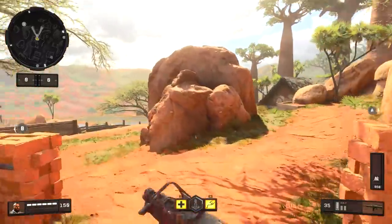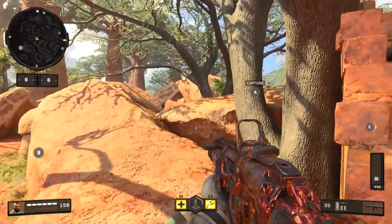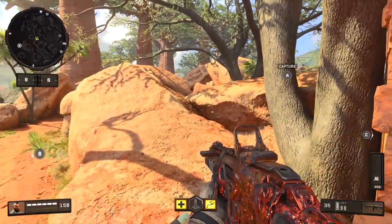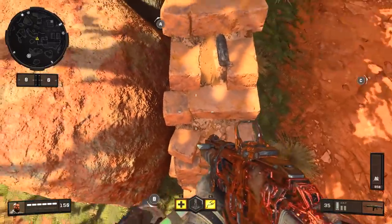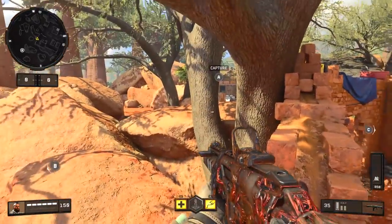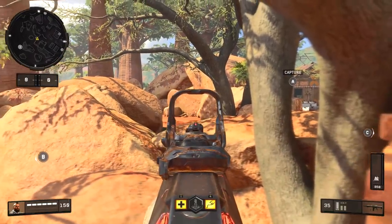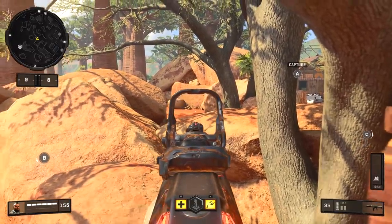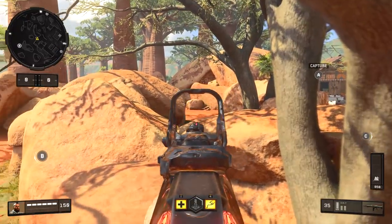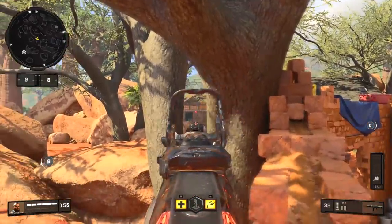Even though those spots are pretty good for challenging that window, I can do a lot better. Come to this area, mantle up on this wall — you can't really see much from there — but there's a little invisible ledge here. If you hit jump one more time while pushing forward, you'll hop up onto this ledge, and look at that: perfect line of sight into the window. Also, enemies traveling through that area will not be expecting you standing right here, and you can pick them off really easily. This is an incredible spot.